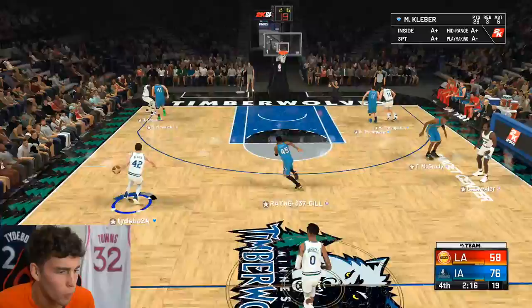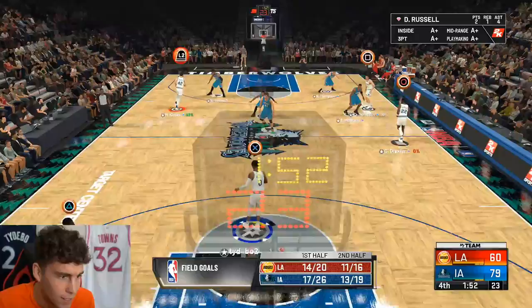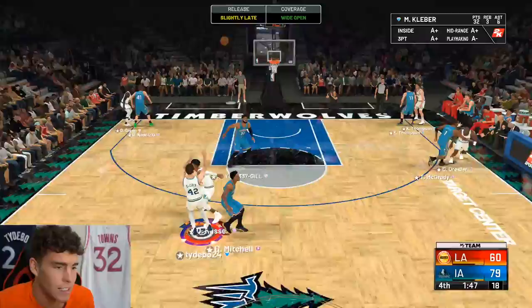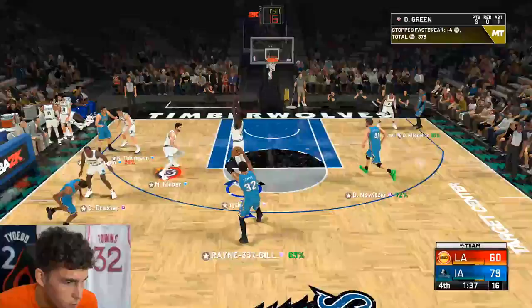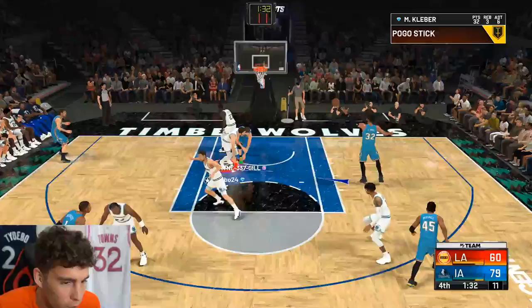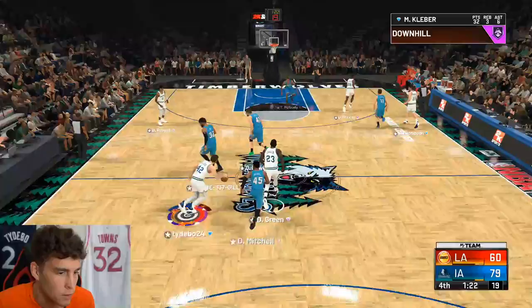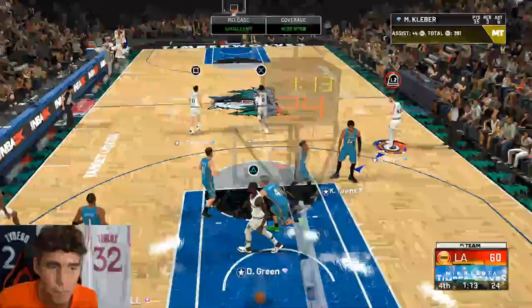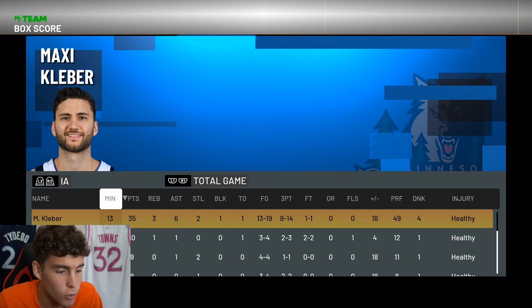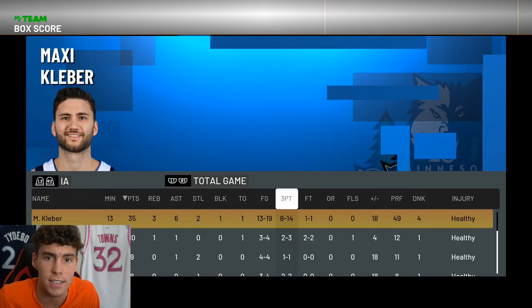Talk about range extender — look at Maxi! Now he's got takeover. He's playing me a little tighter — we'll see. I missed that one, it's because he got a weird catch animation — that's my fault. Look at Maxi, look at Maxi — that's my board. Yeah, good defense. Final box score for Maxi: 35 points, three rebounds, six assists, two steals, one block, 13 of 19 from the field and 8 of 14 from deep — just an all-around complete game for Maxi.